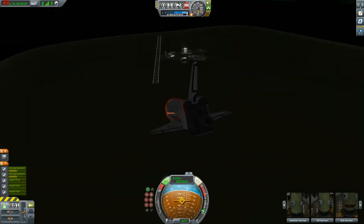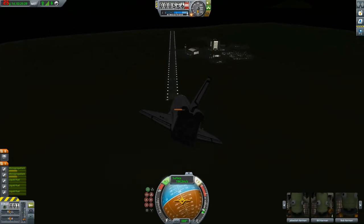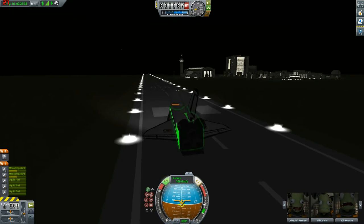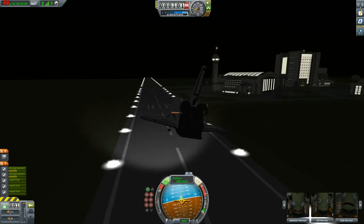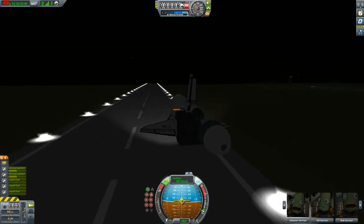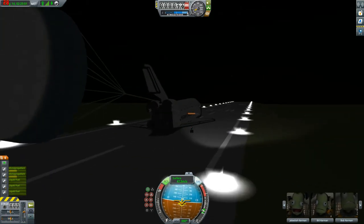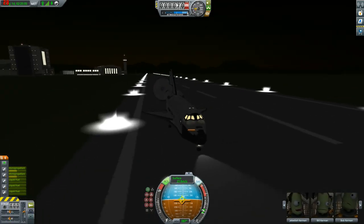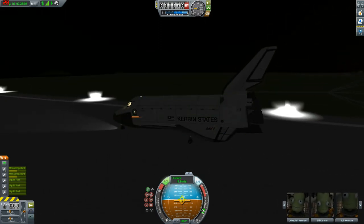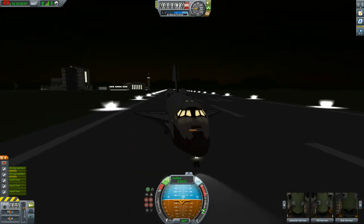I had to quick-load because I couldn't see a thing. Another thing I forgot to mention: the mod also adds a drogue chute, which is very useful here because we're coming in real fast and real steep. I got it — came in at a little too much altitude, but activating the brakes, deploying the chute, and we've bounced. Okay, we got it — a nice landing there!